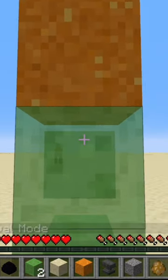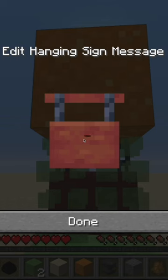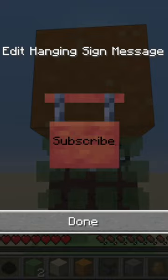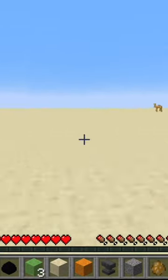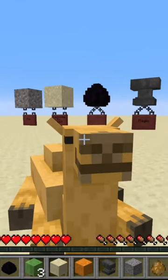Left click and right click pretty much at the same time so you can place the block down, and then you can write — like 'subscribe'. Break that underneath and there you go, it's a floating block! What do you think, Campbell? I think it's a great idea.